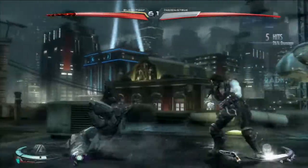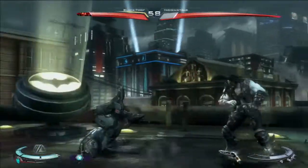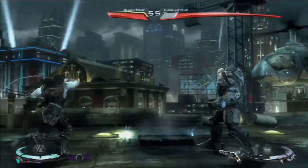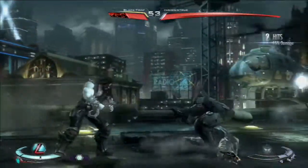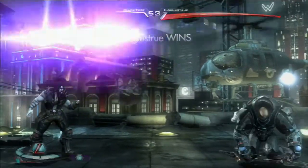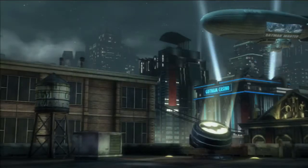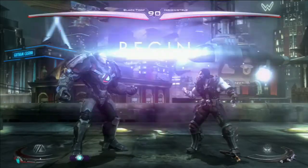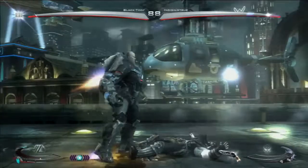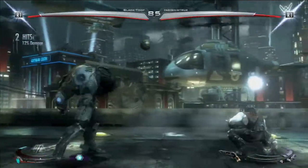That was good — first time I've ever seen that. That must be his forward 3. He's still got his nuclear shells, which I'm very scared of at max screen. It got me. I'm trying to punish the roll and I can't seem to do anything on wake-up because of that move — it does 15% damage. Those two nuclear shells, if he hits me with both, do 28% damage. He did that quick chain move again, so I'm probably going to start changing my tactic in order to try and stop him.